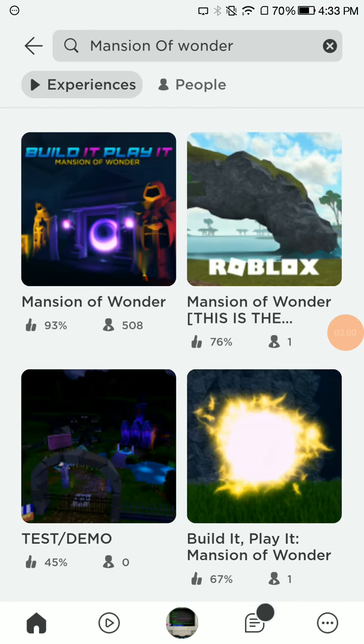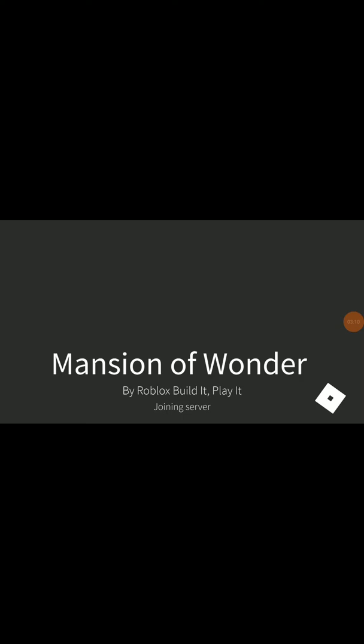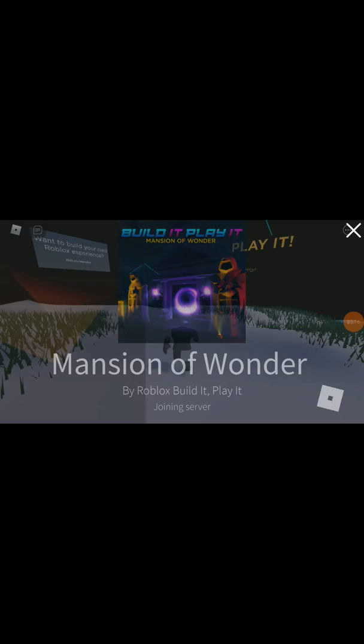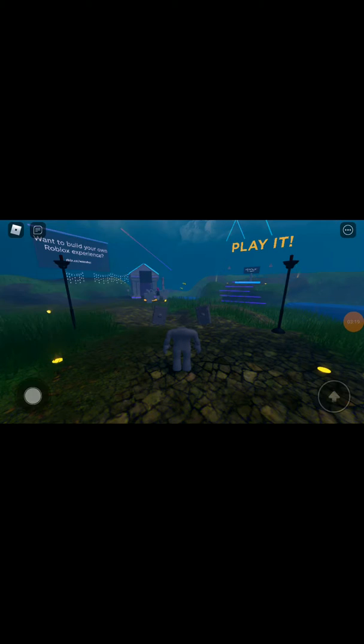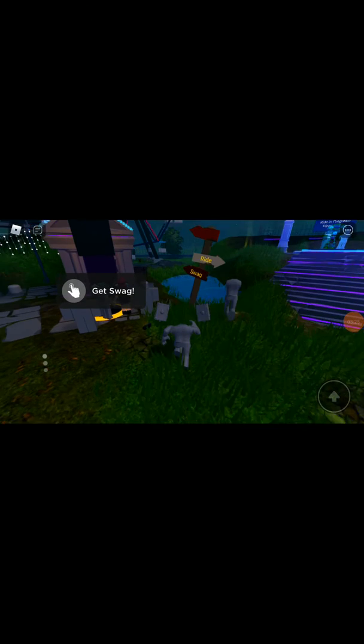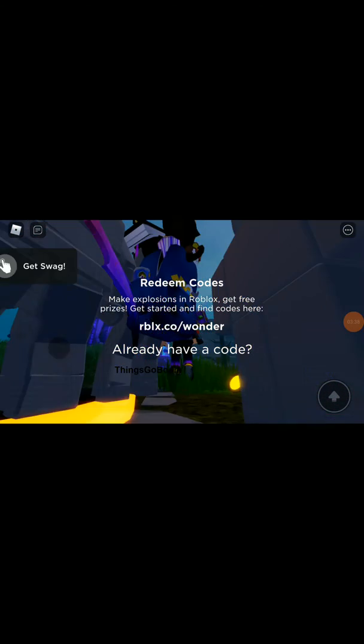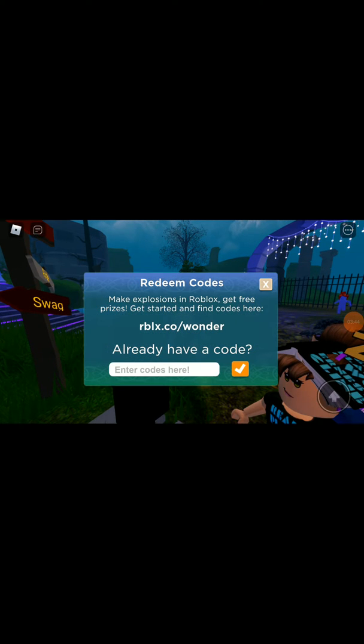When you type the name, this is the first game - click on this game and I'll show you how to redeem it. It's simple. So Mansion of Wonder - I'll show you two examples. If you want more examples give this two likes. So what you want to do is click 'Get Swag' and redeem codes. I'm going to redeem all these codes - things like 'boom,' 'particle wizard,' and all those are for you.